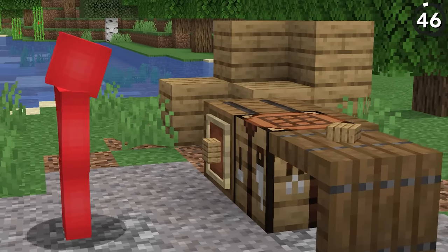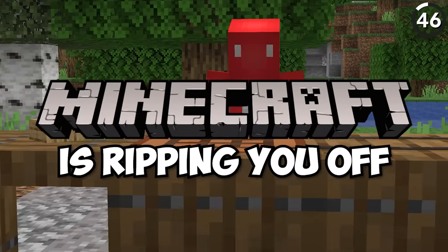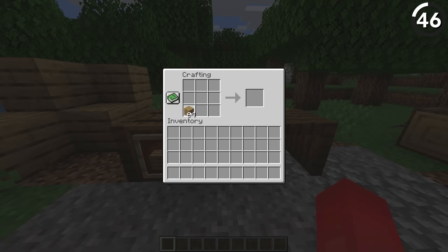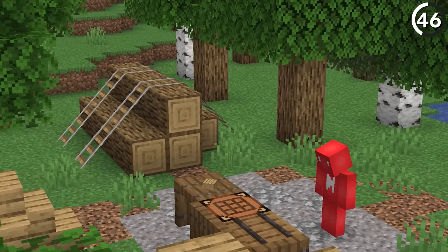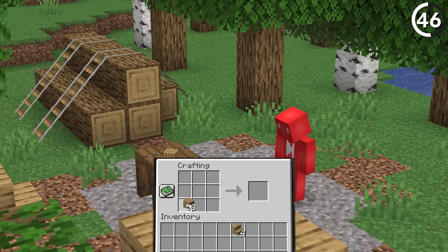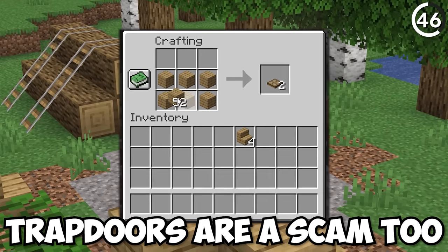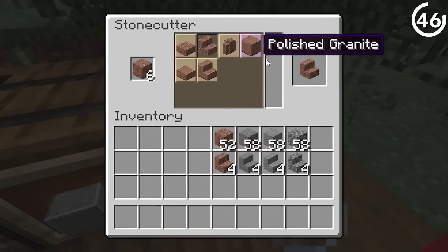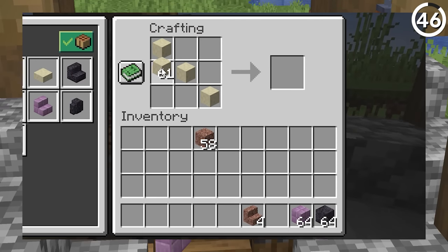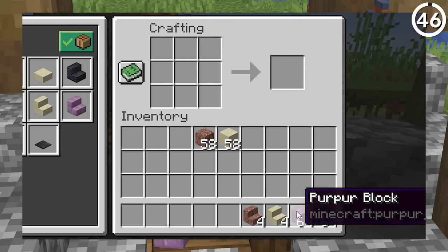If you actually crunch the numbers, Minecraft is ripping you off. It takes six planks to craft four stairs, even though a stair is three-fourths of a block — where the extra parts go, I just don't know. I guess Steve is a bit of a wasteful person. And while the stonecutter does dampen this blow, that's not an option for any wood items. There's nothing I like less than getting stolen out of my hard-earned materials.